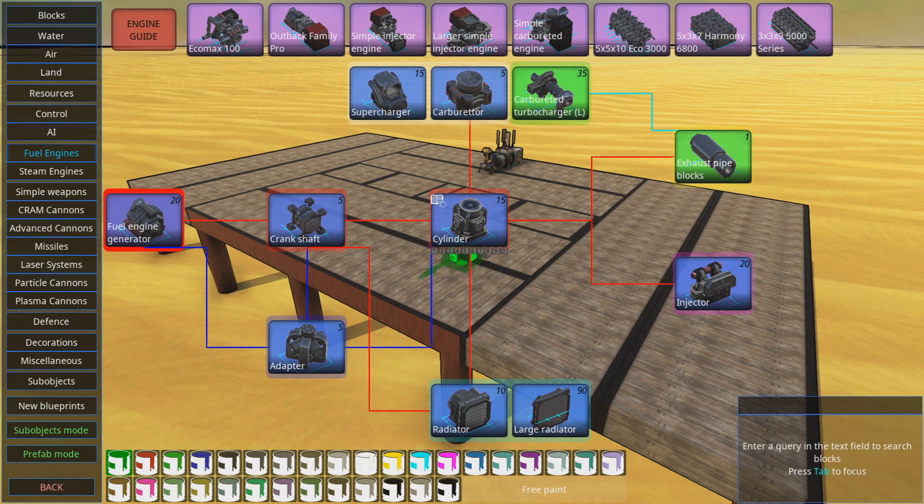And then you have hybrid engines, which are a combination of a whole bunch of the other ones, and their exhaust is linked up in a way that's quite cunning and efficient. But today we're starting with injectors.